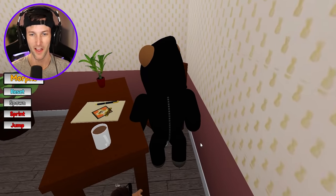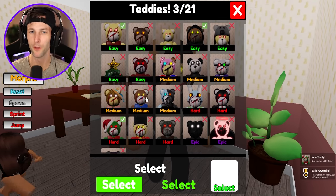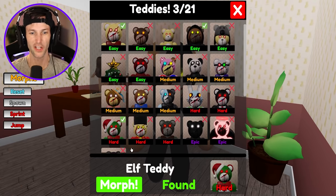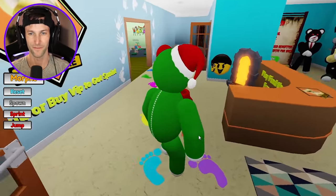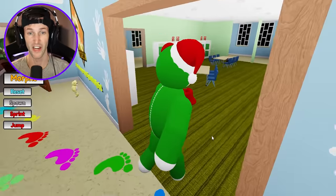What do we got over here? Elf Teddy. Alright, let's check out that elf. I think we should be able to do this without doing a bunch of searching. It seems like it's pretty doable if we just freestyle it here and run around the daycare. Oh, I like this. Elf Teddy. Maybe for Christmas? I don't have Elf Teddy.